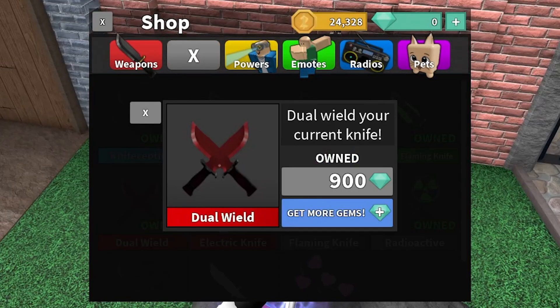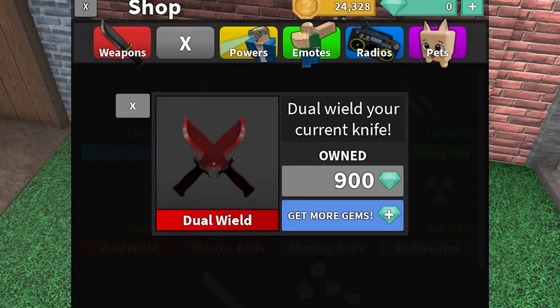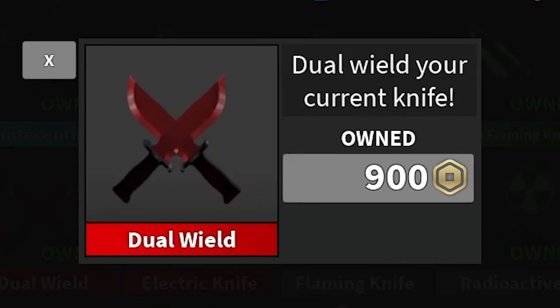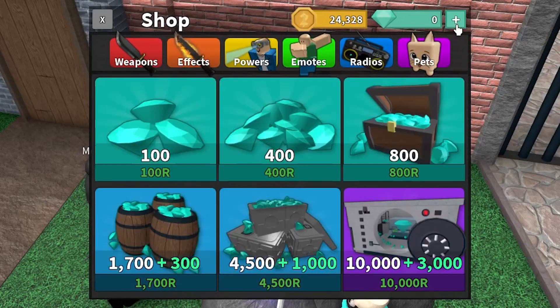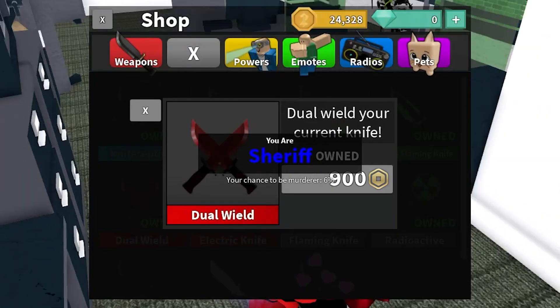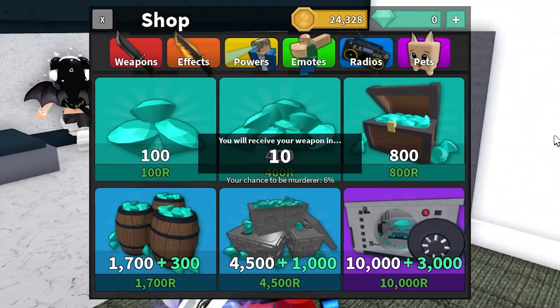What if we removed gems from Murder Mystery 2, and instead of effects like Dual Wield costing 900 gems, they would instead cost 900 Robux? Not much would really change, since one gem equals one Robux in the grand scheme of things — it would still cost the same amount of Robux, but you wouldn't have to go through the process of buying lots of gems.